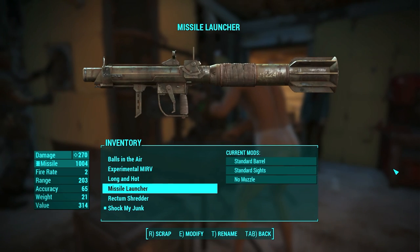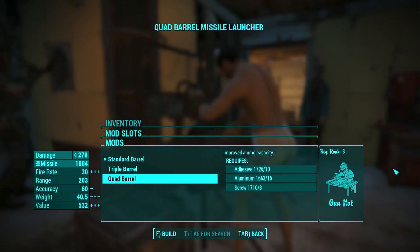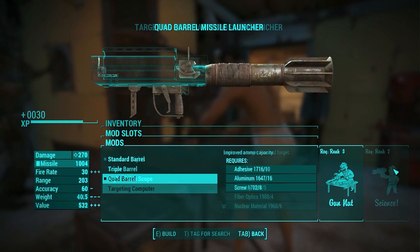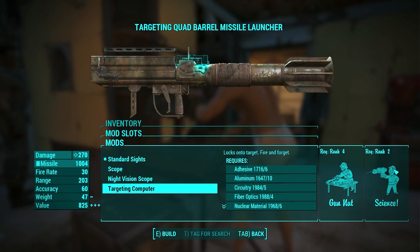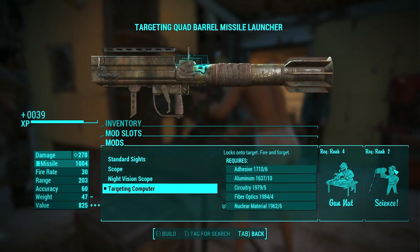The missile launcher is next. Again, 3 parts that can be modded: barrel, sights, and muzzle. The barrel can be triple or quad, which improves ammo capacity. A bit strange that the barrel improves ammo capacity, but it is a missile launcher that stores missiles in itself, so it kinda makes sense. The sights bring something new and cool — the targeting computer. You aim, the thing locks a target, and then you shoot wherever you want and it will hit. Guided missiles in the post-apocalypse sound very, very nasty.